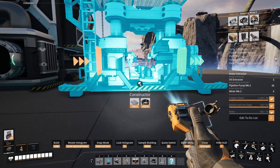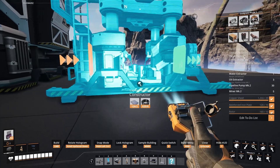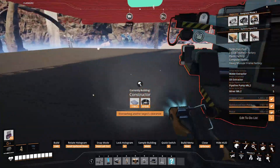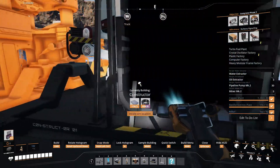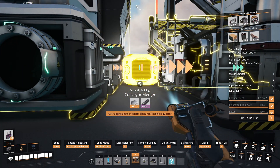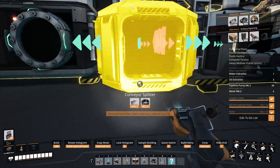Place 2 constructors and input plastic from the refineries and place 2 packagers in front of them. Make sure you underclock the constructors to produce 37.5 empty canisters per minute and overclock each packager to produce 37.5 packaged turbo fuel per minute.